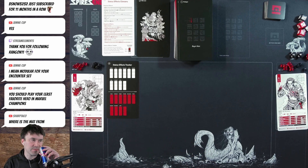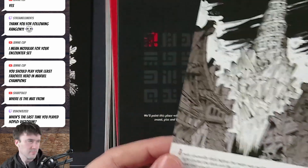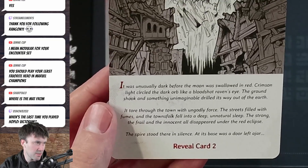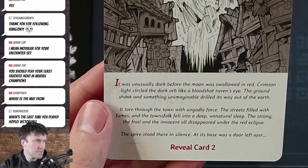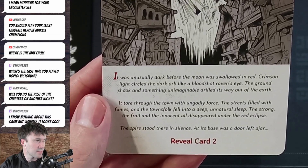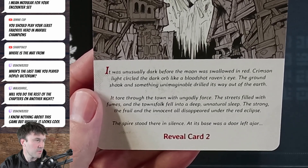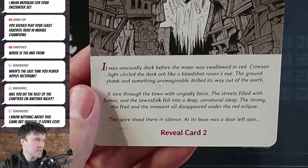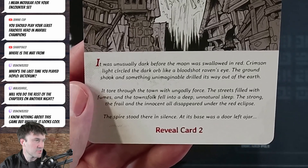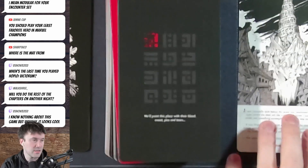Prologue begins here — sweet tower, the art in this game is great. The story reads: 'It was unusually dark. The moon was swallowed in crimson light circling the dark orb like a bloodshot raven's eye. The ground shook and something unimaginable drilled its way out of the earth, tearing through the town with ungodly force. The streets filled with fumes and the townsfolk fell into a deep, unnatural sleep. The spire stood in silence — at its base was a door left ajar.'